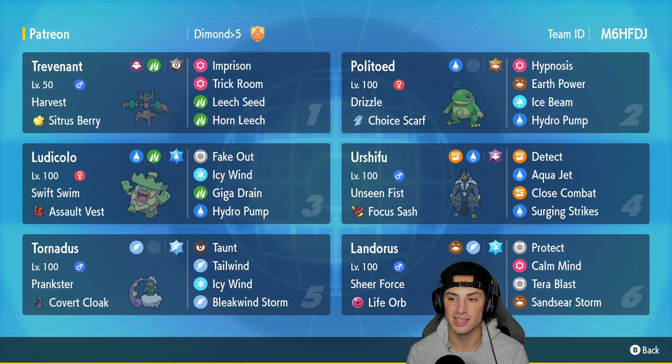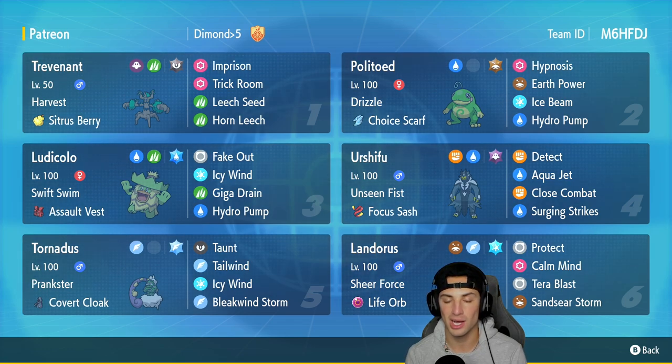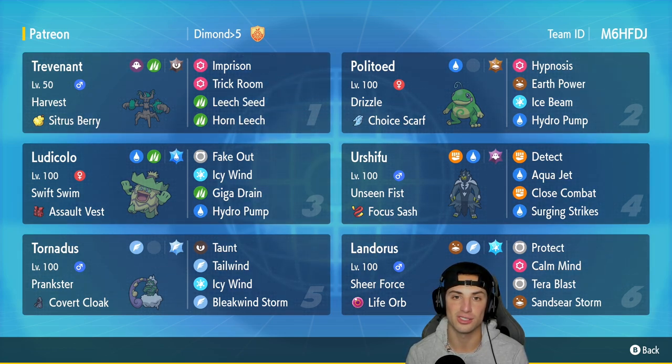Water Urshifu is on this squad with Unseen Fist and a Focus Sash, running Detect, Aqua Jet, Close Combat, and Surging Strikes. Tornadus is in our fifth slot as a support Pokemon with Prankster and a Covert Cloak, running Taunt, Tailwind, Icy Wind, and Bleakwind Storm. In our final slot is Sheer Force Landorus with a Life Orb, running Protect, Calm Mind, Tera Blast with Ice Tera type, and Sand Sear Storm — which hits 100% of the time thanks to Drizzle Politoed.